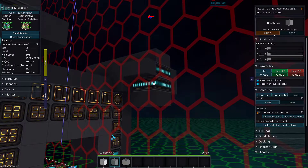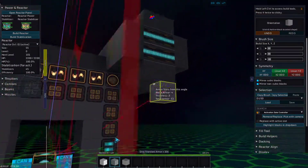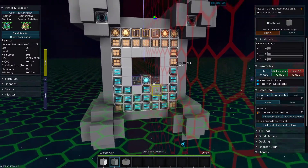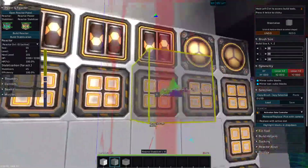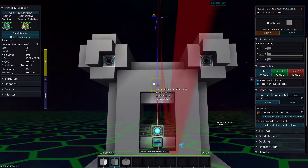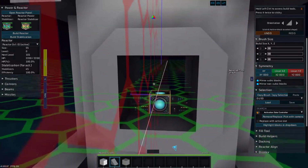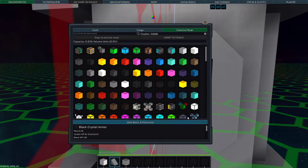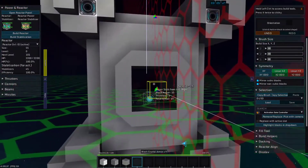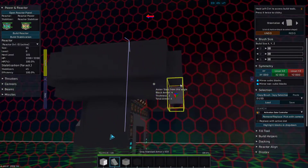We're going to undo XY symmetry because it is different here, then turn it back on. All right, so now it has a little armor — nothing to write home about. Now we're going to make it pretty and give it a black crystal armor windshield. It's not very pretty but we can fix that. It's an odd shape and I kind of like that.